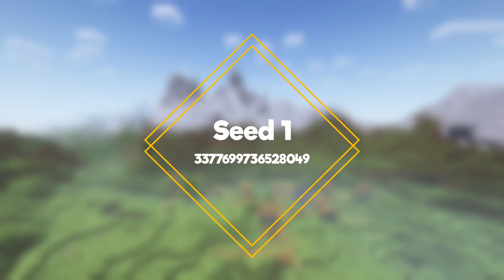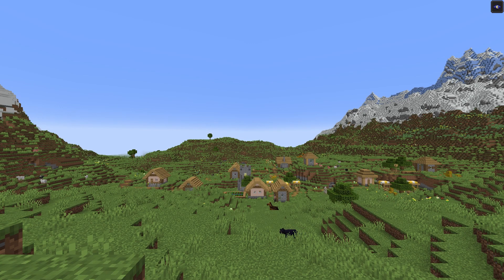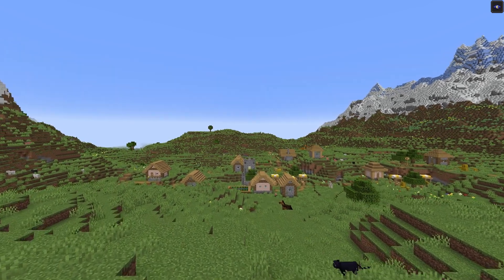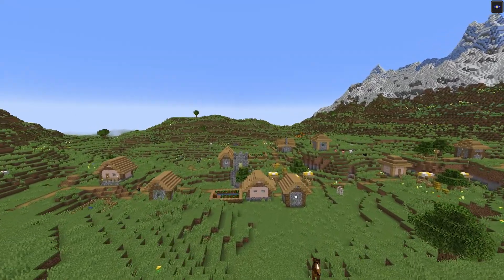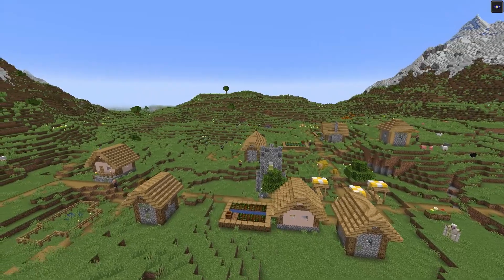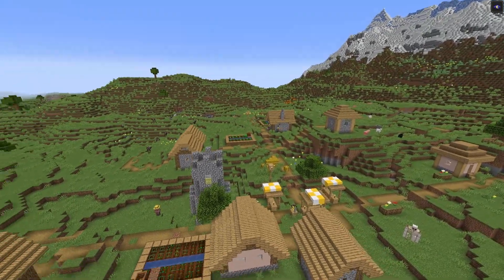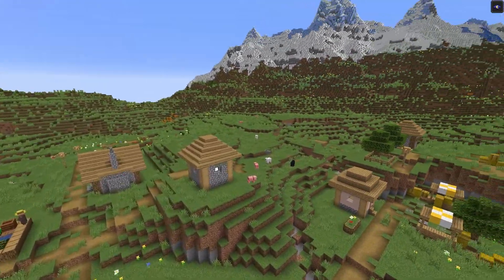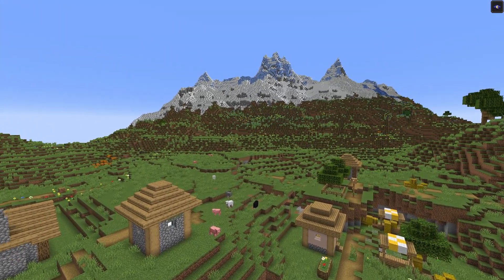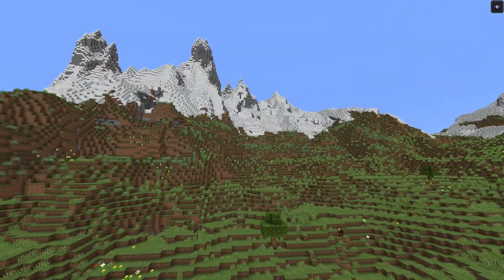Welcome to seed number one, where you're going to find yourself spawning directly next to a small village. This village isn't anything crazy — it's not like it has four blacksmiths — but you're going to get food, houses, and a farm right away, which is really all you're looking for.